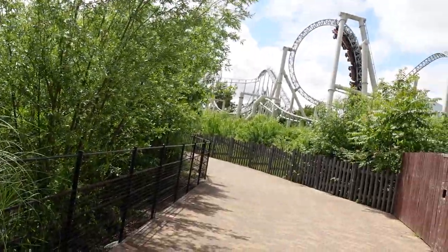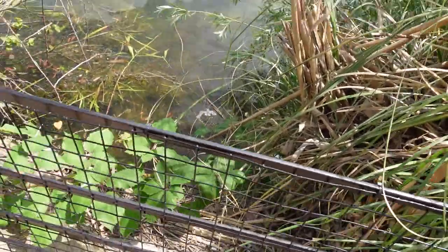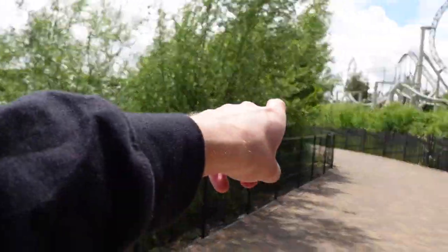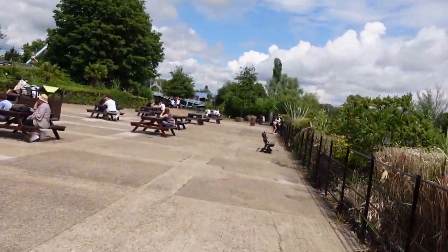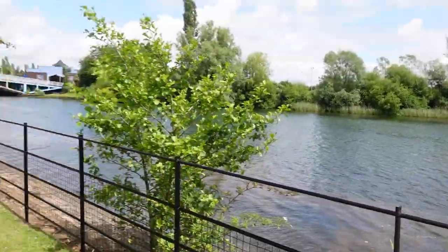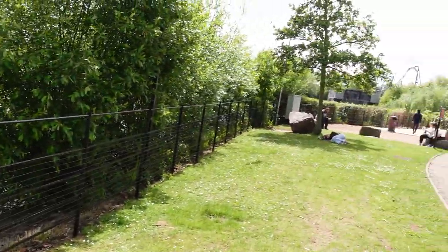In a few of my recent videos I've talked about the fence down the SAW: Alive path, which has had a refurbishment over the past few months and is now a kind of black wire fence that looks really nice — it lets you see a lot more through to the lake. Well, that fence has now extended right from SAW: Alive, around the corner, past the Cantina area, all the way over to Vortex. This entire length of fence has now fully been redone. Very nice.